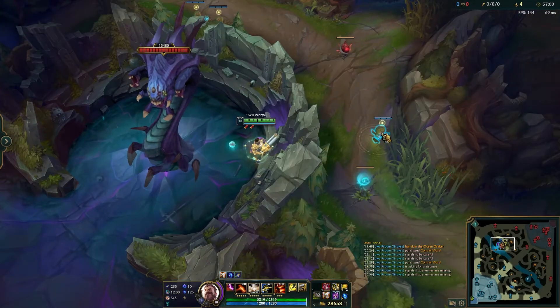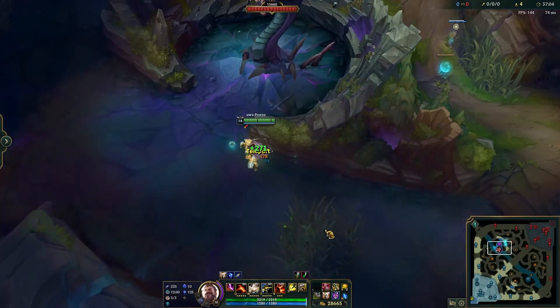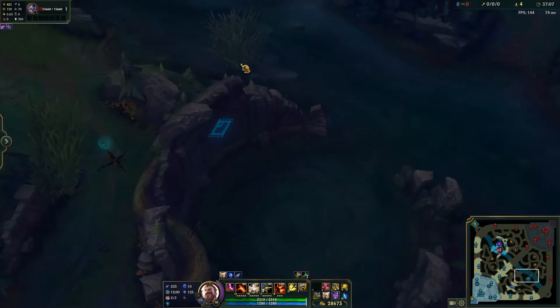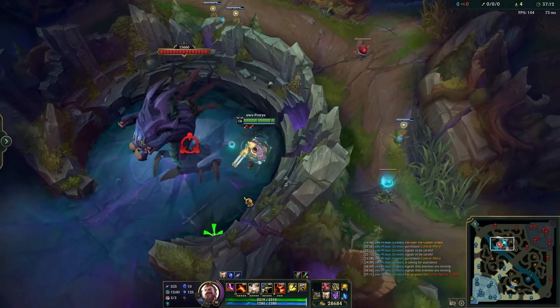These wards are really good for spotting out the enemy when you're doing an objective like baron or dragon, because most likely they're going to be over this wall looking for a steal and you can spot them out.